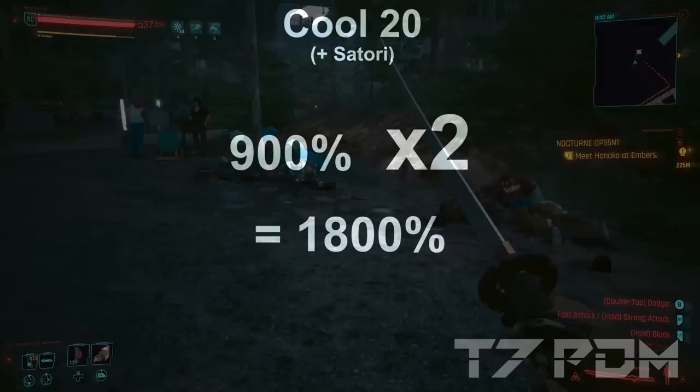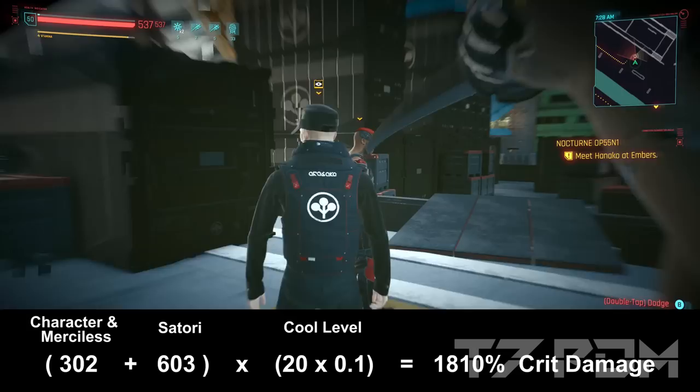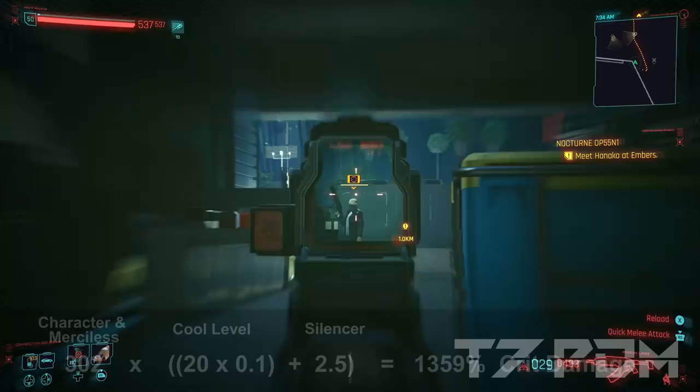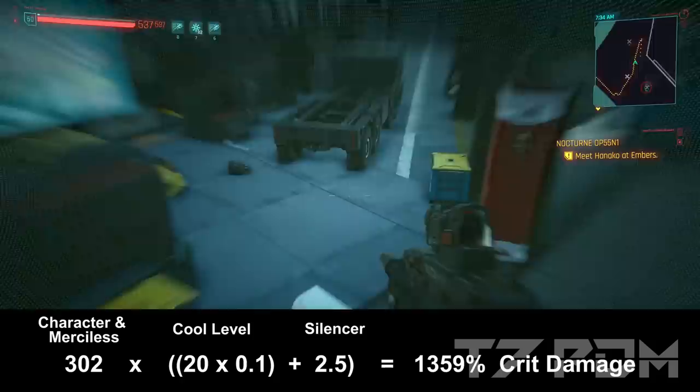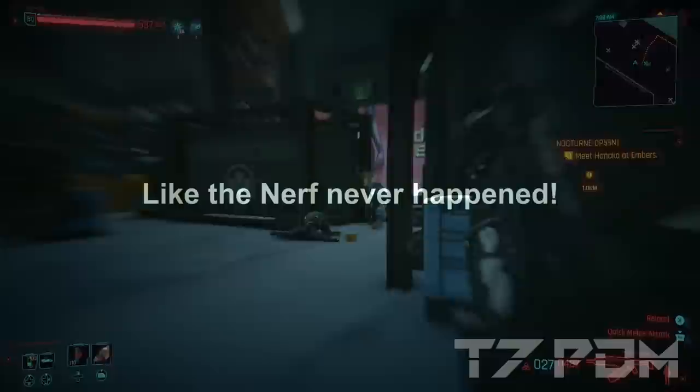But that's not the only thing, because when you go Cool 20, you will literally double your damage as long as you are out of combat. So you will actually deal 1800% critical damage instead of only 900%. And for any other weapon, it will still be 300% multiplied with 4.5 as long as you wear a silencer, because the silencer will also add to your Cool level, giving you a 4.5 times multiplier and in fact dealing 1300% for any other weapon. That is like the whole patch 1.5 nerf has never happened.